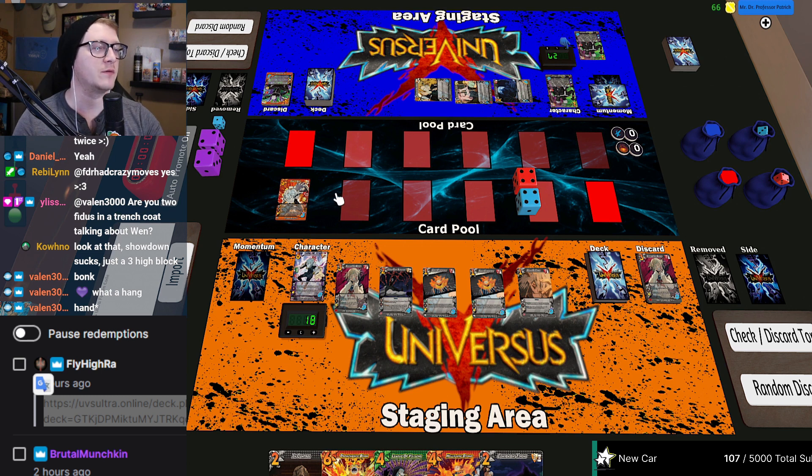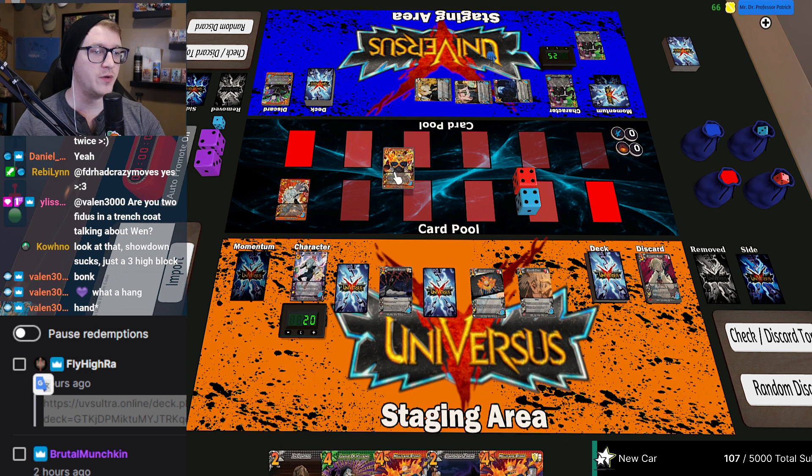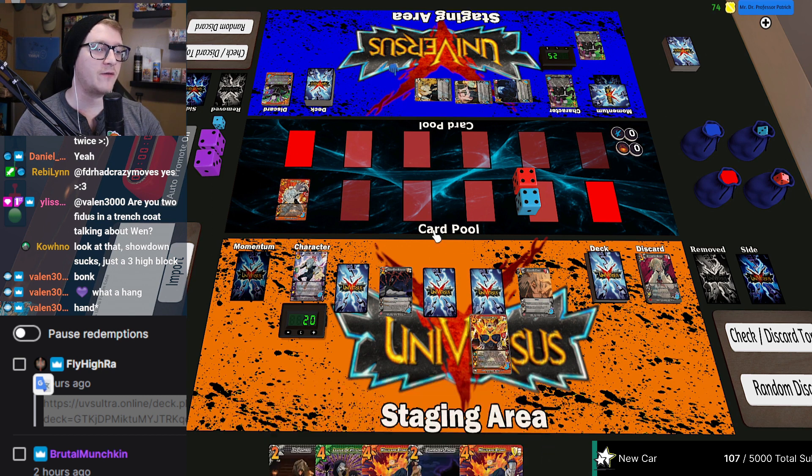I'll pass. I'm gonna lose two health to attempt to burn you for two. You can destroy any of your foundations to cancel. I'll take the two. When you lose two, I'm Excited for Blood — lose my two, draw a card, then respond with Excited for Blood and gain four health. One, two, three, four — back to 20. Yes! I'll pass. I'm gonna flip Press Conference showing you this Prominence Burn.